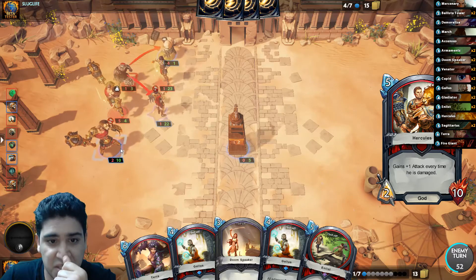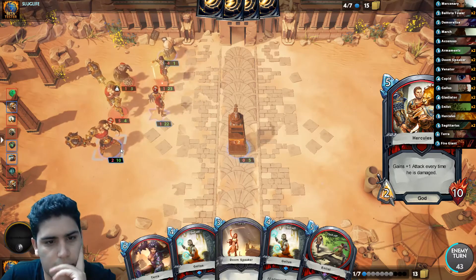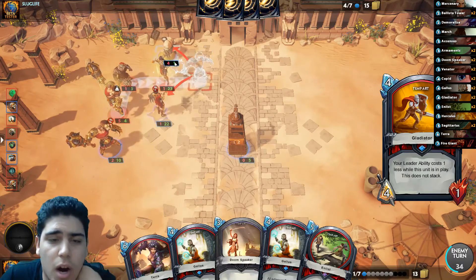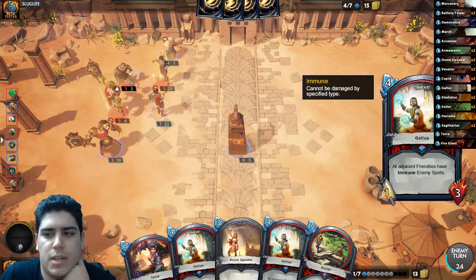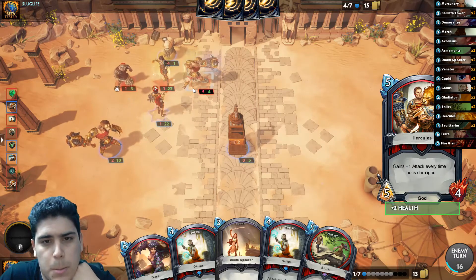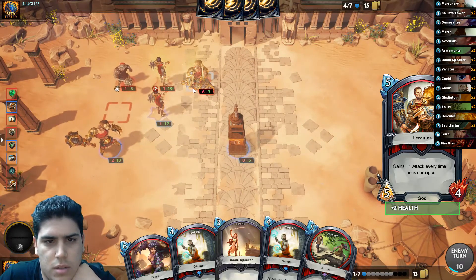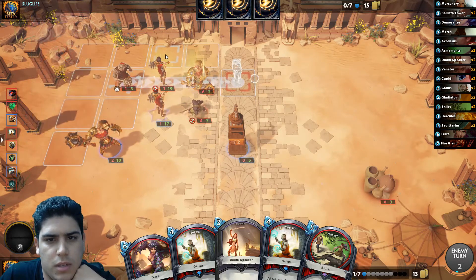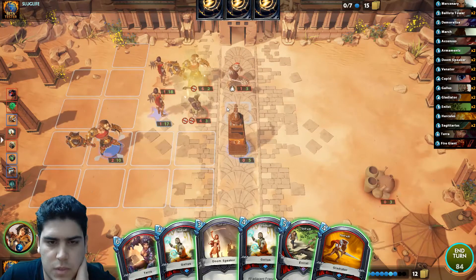That's a little bit annoying. If my Hercules gets hit, at least he's gonna have three attack. If the Hercules goes there — why would he trade like that? Does he not want to lose his Gallus? He's going face — wow, that's interesting! That's really interesting. Wow, that was a really good play.